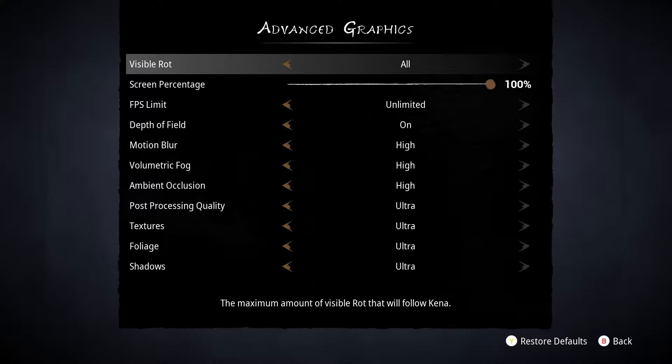Moving on to the advanced settings, the first option is for visible rot, which is not for if you can see the decay in the game, but rather see the adorable little buddies you collect in the game. And why would you want to lower them? But honestly, this didn't affect my performance too much, so there's no need to lower it from all, unless by the end of the game you have way too many.